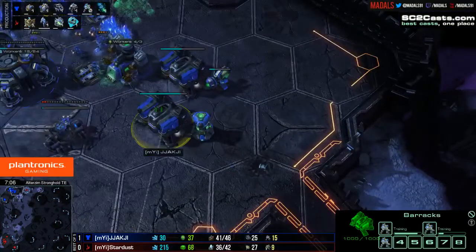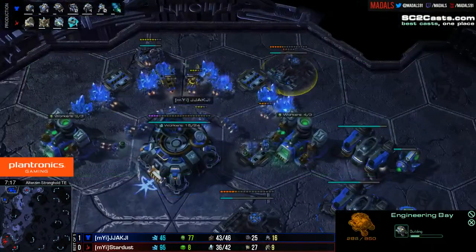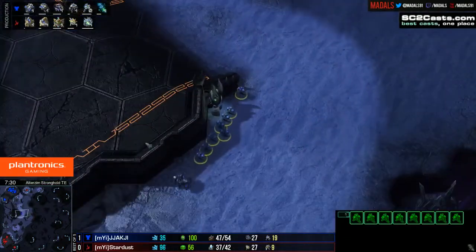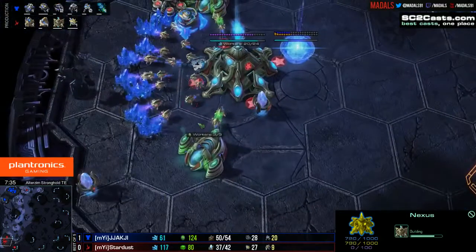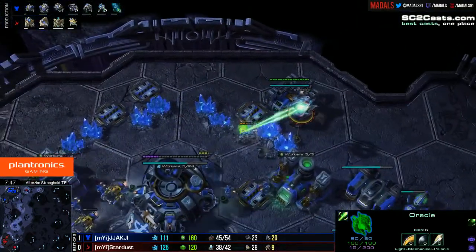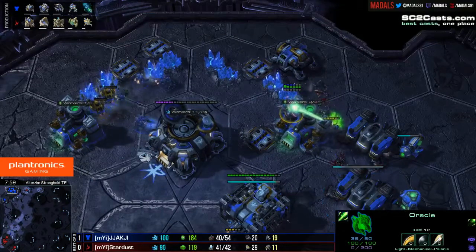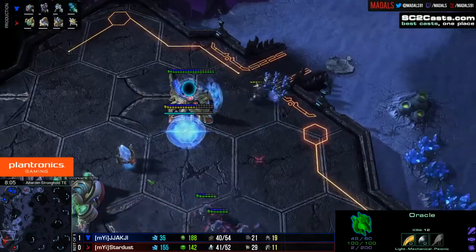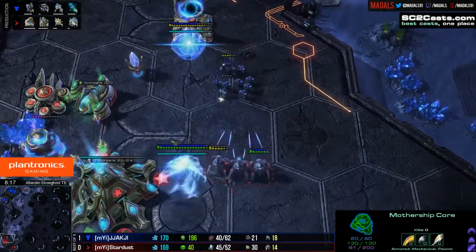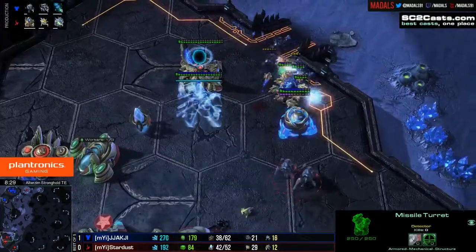The Stargate is nearly finished and Jakji is moving out, which is probably to bait a photon overcharge. But this move out is going to be a bit of a disastrous timing, because he's also rallying the rest of the Marines over, leaving nothing back at home to defend. An engineering bay is on its way and the natural base has floated down. But the Oracle is nearly done, so a missile turret won't be able to finish because the Oracle would just snipe off any SCV building it. The Oracle starts getting good damage — five, six worker kills already, should get at least eight or nine. His energy is quickly running out though. A Marauder is also on the map, but he'll take a lot of beating. The Oracle now has 12 kills.